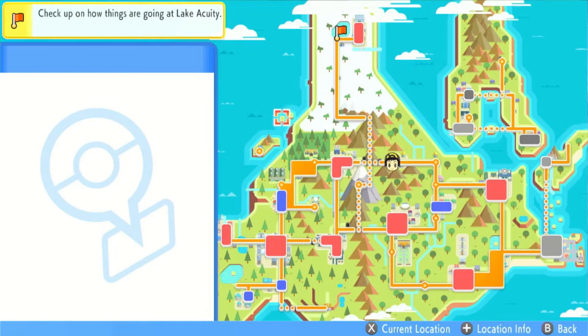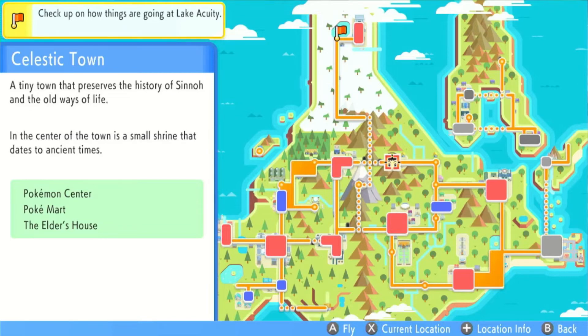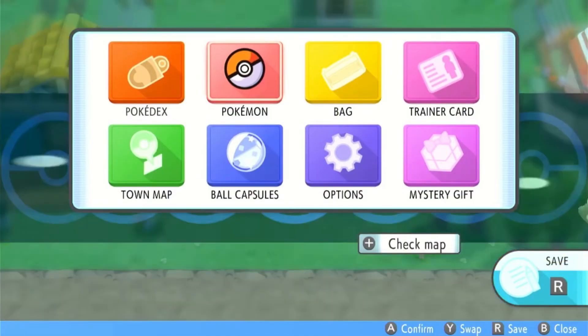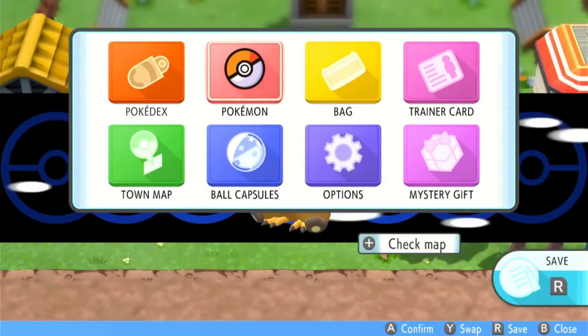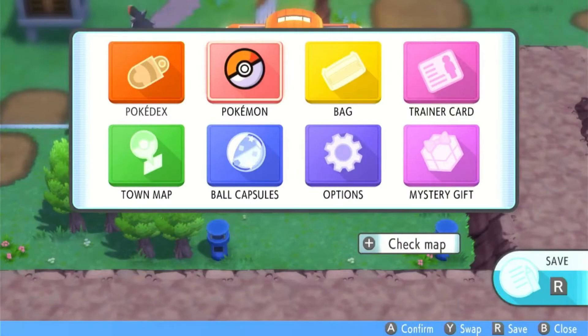Now we're going to do the glitch like we normally do. With my right analog stick I'm going to go over Celestic Town again — whichever town you feel like. I'm going to press A then X. A gets the fly yes-or-no question up and X brings the menu forward. So A then X, and then A again to fly. And as you can see we are now flying back to Celestic Town.